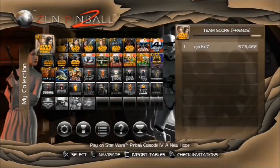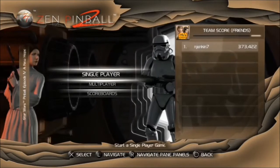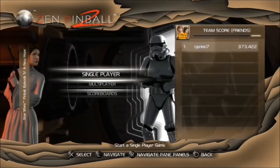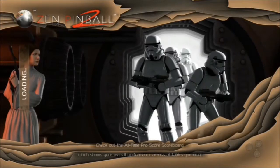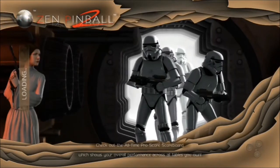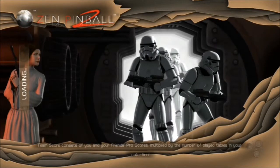They've got ten Star Wars tables, but this one we're looking at is called A New Hope. Released in 2014. The movie was released in 1977, so that's 37 years afterwards, so that must be some sort of a record. Published by Zen Studios, this is a part of their Heroes with Impact.